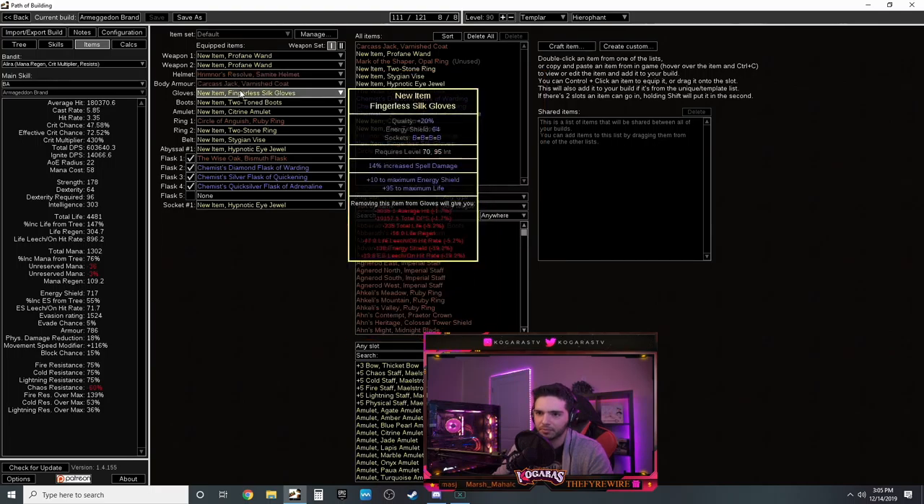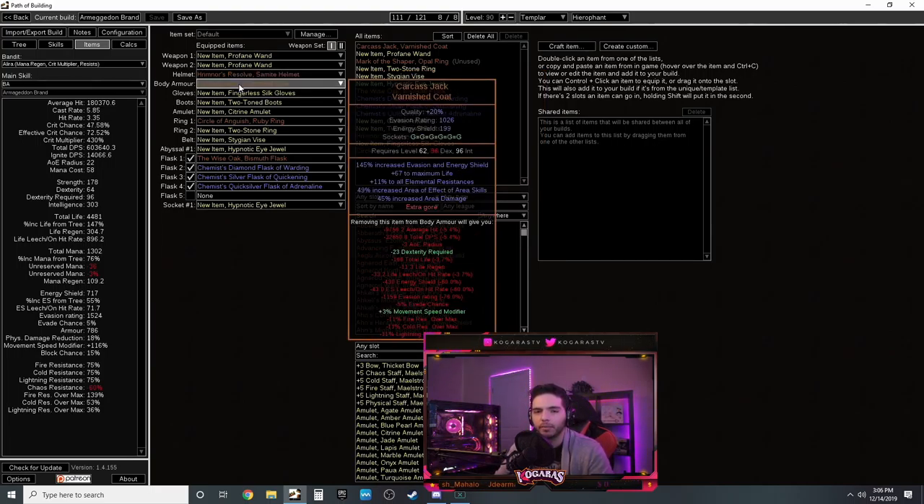For the helmet, this unique item is really cheap - gives 40% fire damage, some life up to 70, cold resistances, armor, and you cannot be frozen or chilled. That doesn't really matter because of the Hierophant ascendancy, but it's there for damage and life. If you don't want this you can pick up a rare helmet and enchant it. For the chest piece, Carcass Jack works great as an AoE fire spell build - increases AoE, damage, life, and some resistances.